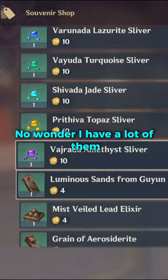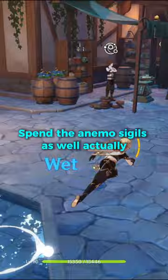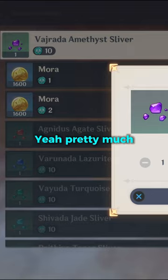They're pretty expensive, no wonder I have a lot of them. I think I'll just buy the constellations first. I don't think I need any of these bullets at the moment, but I'll just buy them. I need to spend the Anemo sigils as well — I'm pretty sure I've bought the whole shop out.